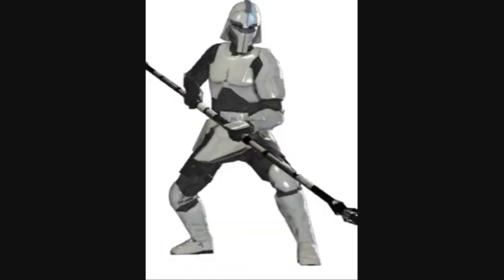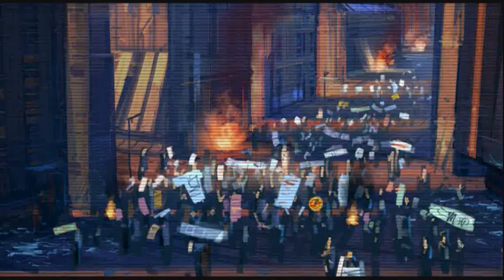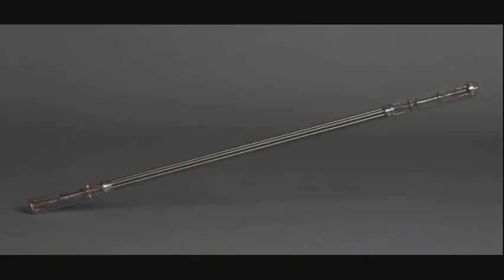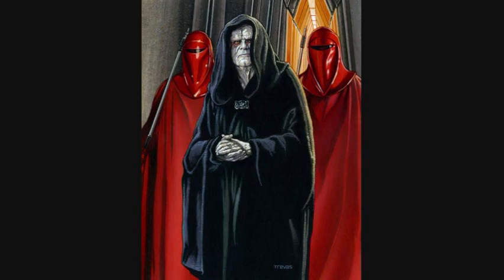Second are the Riot Stormtroopers, also known as Riot Troopers. They specialized in containing and diffusing insurrectionist scenarios on disobedient worlds. They were trained for close combat and thus were armed with electrostaffs made from lightsaber-resistant cortosis. They were trained alongside the Imperial Royal Guards and were just as loyal to the Emperor.